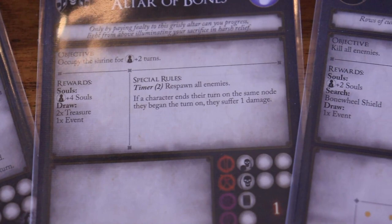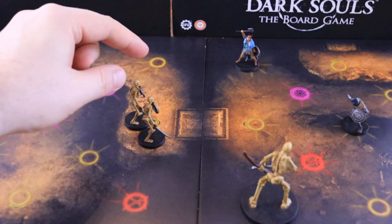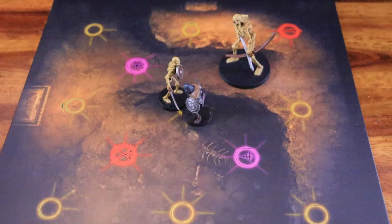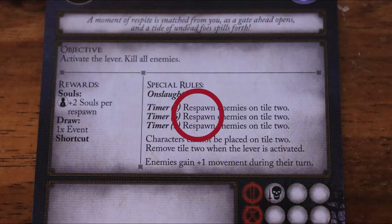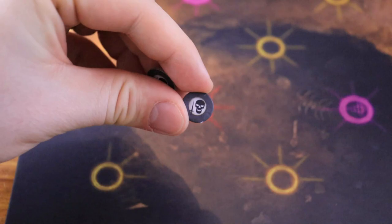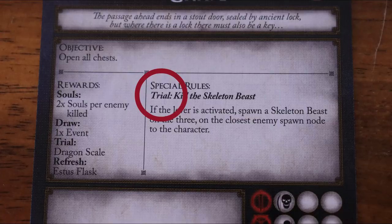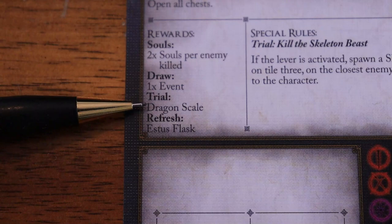Now let's go through some special rule keywords. If the encounter has Onslaught, each tile begins the encounter as active. If the special rule is Darkness, you can only attack enemies on the same node or an adjacent node. If it's Timer, if the timer marker reaches the value shown on the event card, resolve the effect listed. If the special rule is Respawn, place additional models as shown on the encounter card — if there are insufficient enemy models, use the corresponding enemy tokens. If the special rule is Trial, completing that extra objective earns additional rewards as listed on the card. Note that Trial is an optional objective and not mandatory to complete an encounter.